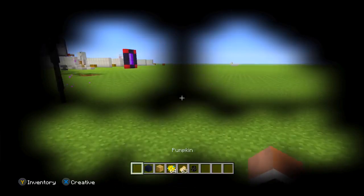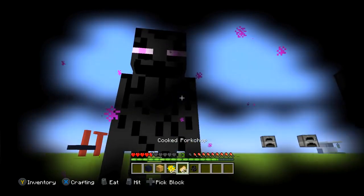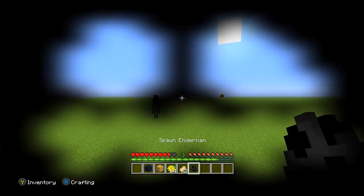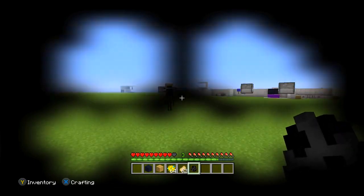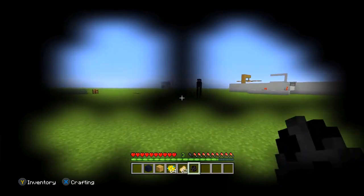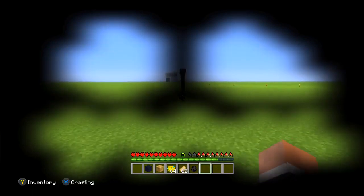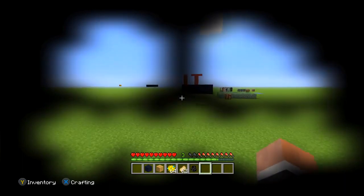If you do want to look at an Enderman, what you can do is put a pumpkin on your head. I'll go back into survival mode, and now if I look at an Enderman — nothing is going to happen. I can look at this Enderman all day, stare at him all day long. He just blinks away — I don't know where he went — but I can just stare at an Enderman and nothing will happen whatsoever. That's tip number two.